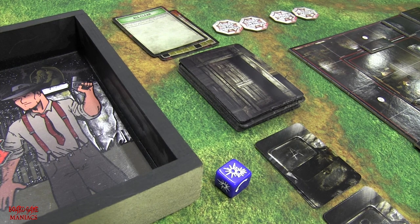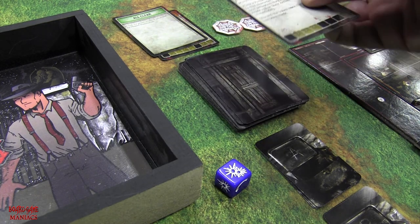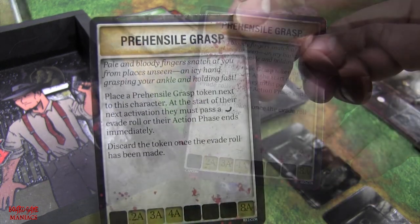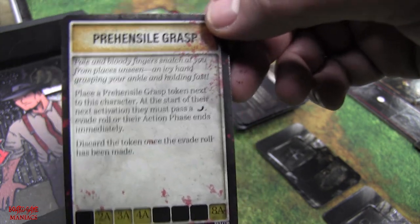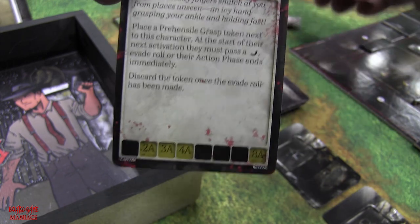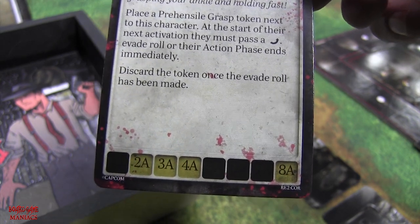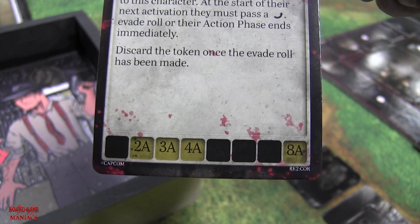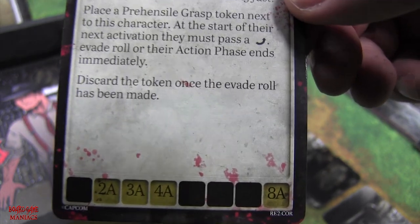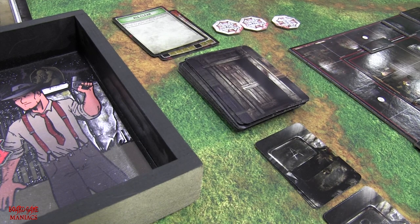We're on to the tension deck phase again. We pull — oh no. This card has one of the tokens: something has grabbed Leon's ankle and is holding tight. I had to take one of the tokens and place it beside Leon. At the start of his next activation he must pass a level one evade roll or his action phase ends immediately, then discard the token once the evade roll has been made.